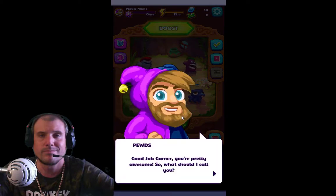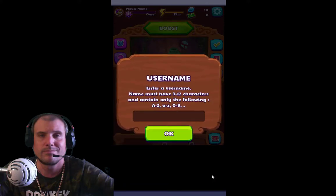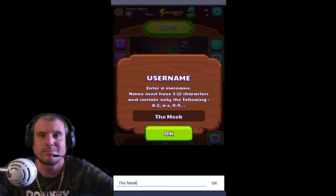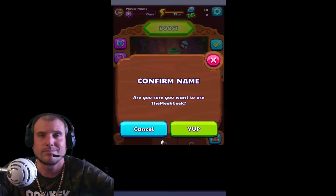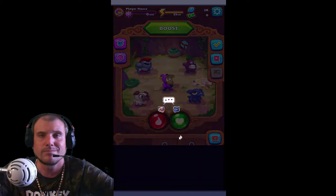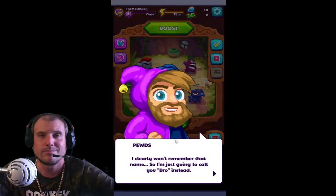Boost. Good job, gamer. You're pretty awesome. What should I call you? Username - enter a username. Name must have three to twelve characters and contain only A to Z or 0 to 9. Let's call me the Meek Geek. Let's make that short form. The Meek Geek. Confirm name - are you sure you want to use The Meek Geek? Yep. I clearly won't remember that name, so I'm just going to call you Bro instead.